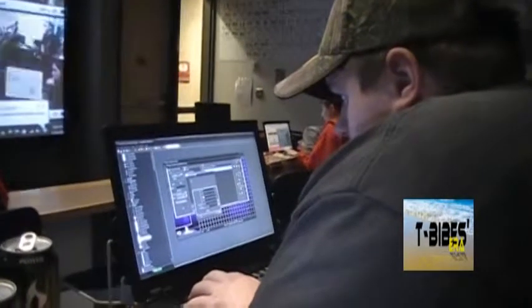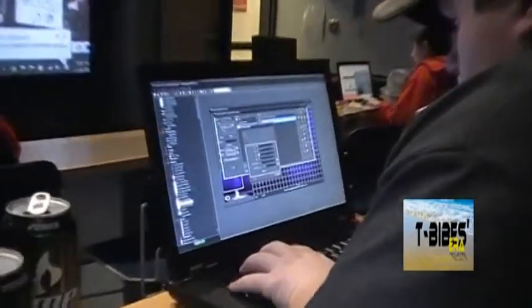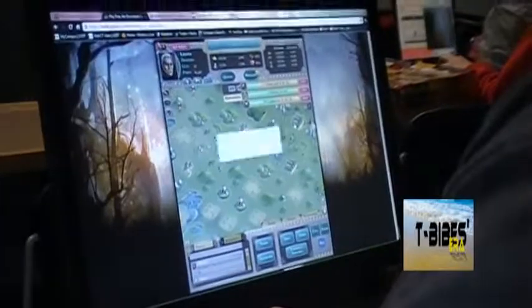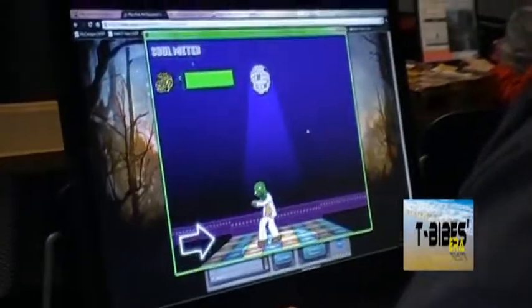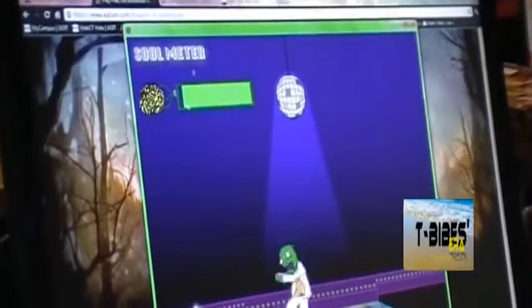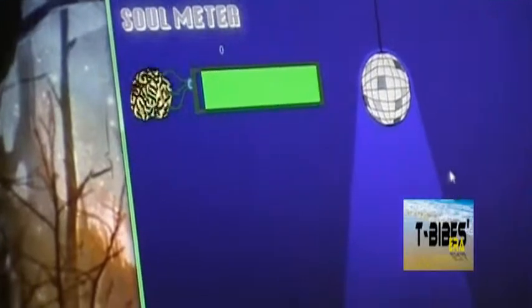Here we are on day 2 working on the game. Brandon's just loading some sprites and seeing how they work, getting the actual gameplay going. He's working on the HUD right now — the HUD I made for the zombie's life and the arrows.